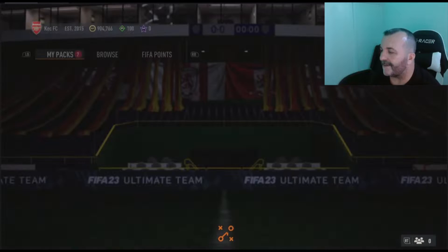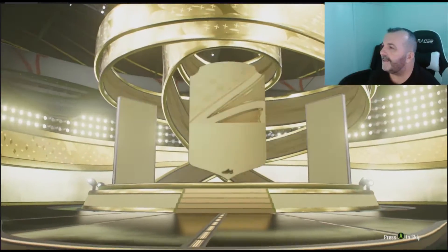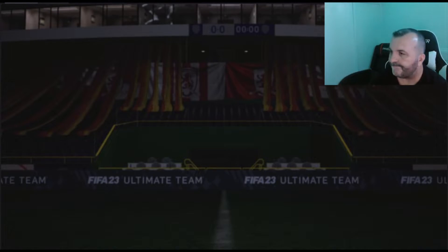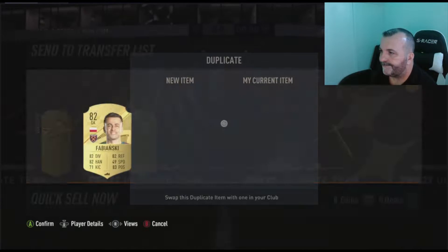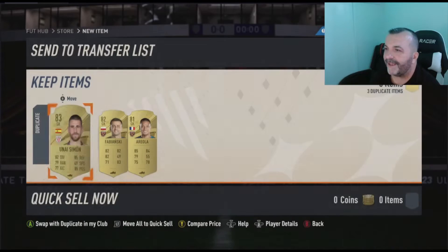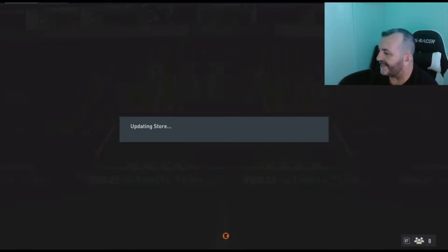Gerson — not so exciting. We'll get something, I promise. Let's go with this one — small prime players pack. Come on EA, anything. Simon... yeah, well. Just goalkeepers — like I don't have enough in my club. Let's quick sale all of them.